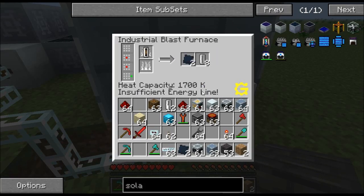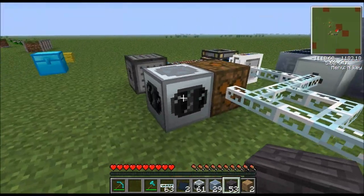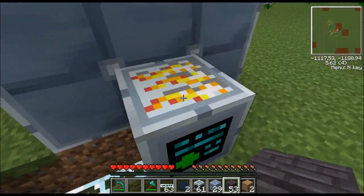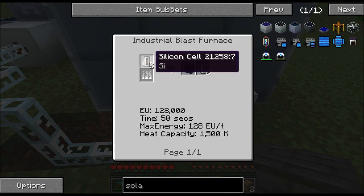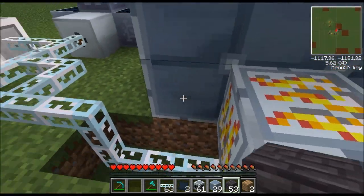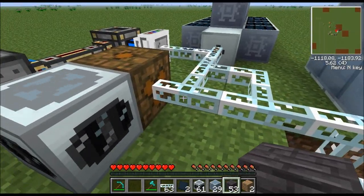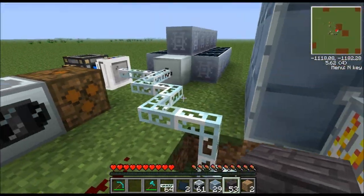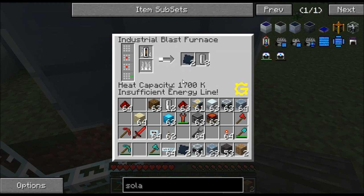Right now it says 'insufficient energy.' I have it hooked to an MFE that's fully charged, but it's also powering another machine so this one isn't getting a full 128 EU per tick and therefore doesn't work. You want to make sure it gets a dedicated MFE — in other words, a dedicated connection supplying the full 128 EU per tick.